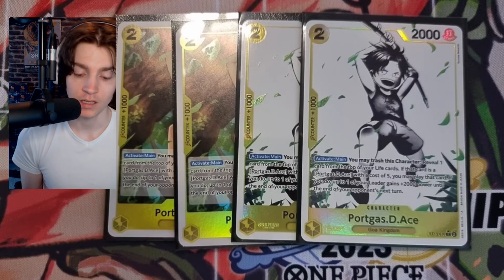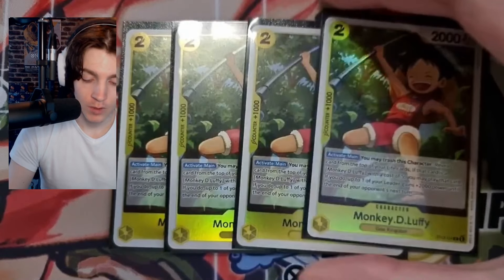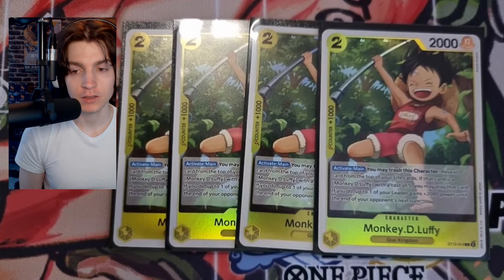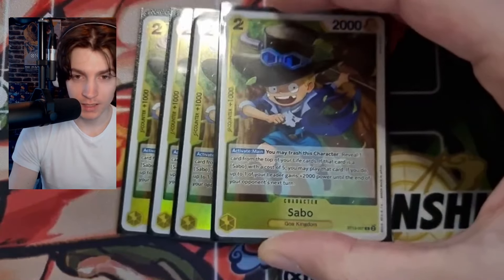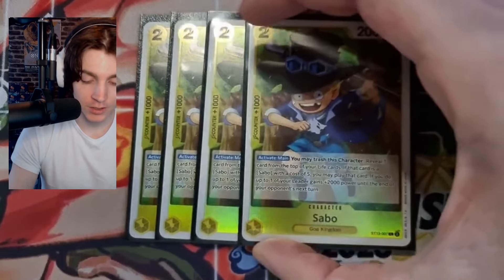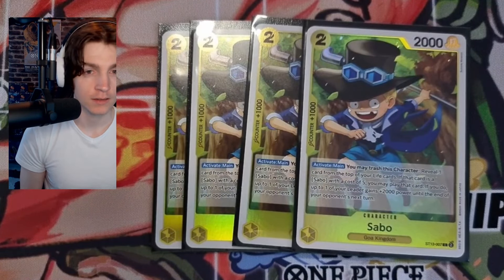Don't use baby Ace blindly — it's very risky. You want to use it when your leader ability is active and when you have two face-up lives you know of. Then for other small bodies, we play four copies of baby Monkey D. Luffy, which works the same but only for Luffy. Also 2000 power. And of course four copies of baby Sabo — these are your starters and enablers to get the combo going.